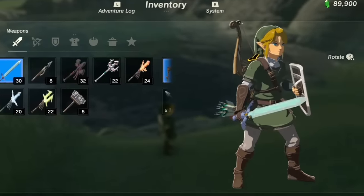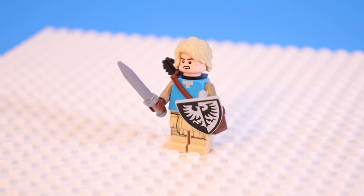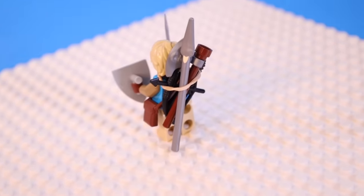There was one more thing I did. In the game, Link can hold a bunch of items on his back — like extra swords, shields, bows, arrows, dead bodies — you get the point. So to represent this, I broke the LEGO law and used a rubber band wrapped around him, then shoved in other items. Bro's carrying like 500 pounds worth of gear.